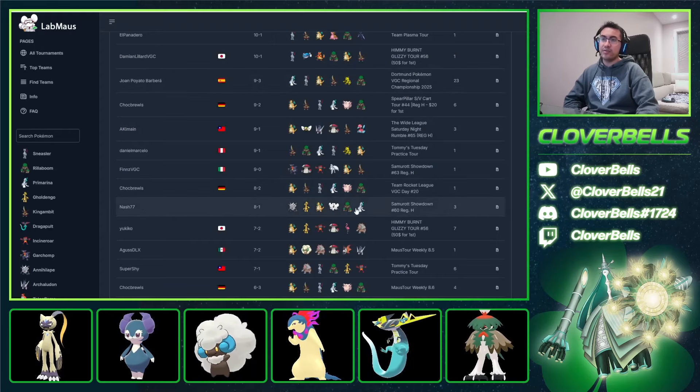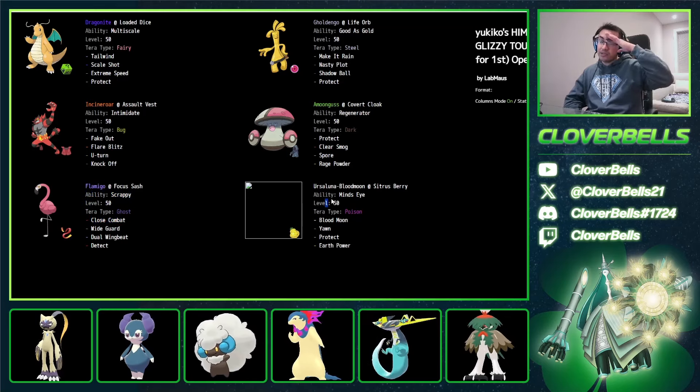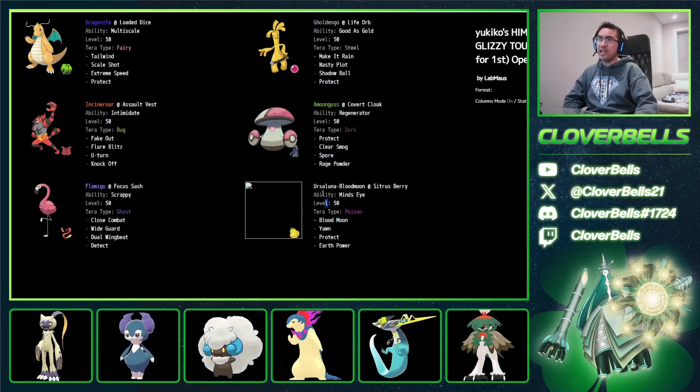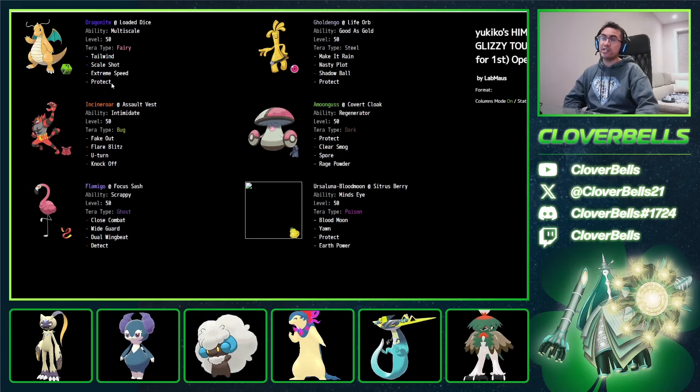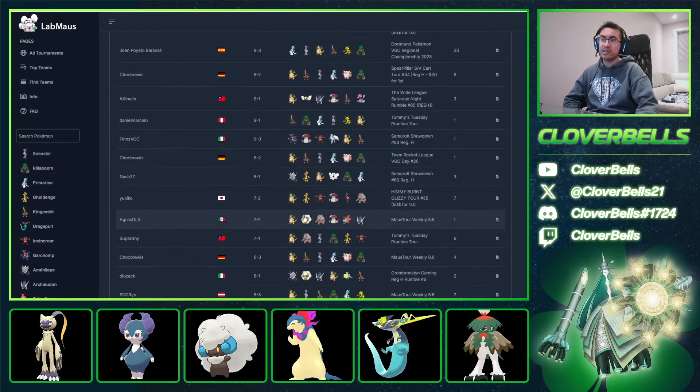How about this one? This is the Trick Room idea variant, but there's no Porygon here — just Flamigo and Ursaluna with Yawn. It's AV, Cobra Cloak, Amungus — and it's also Tailwind Dragonite with Scale Shot and Extreme Speed. You can run a Tailwind variant to give yourself a little bit more speed, or you can just go three attacks and Protect — there's nothing really wrong with that.